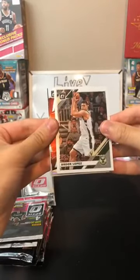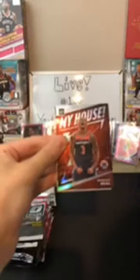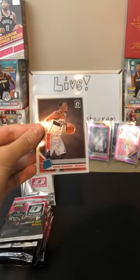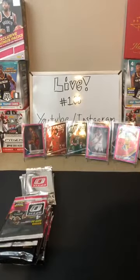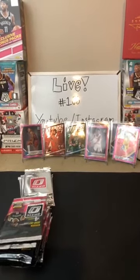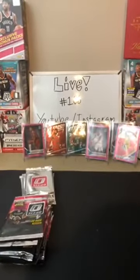Next pack: Brooke Lopez for the Bucks, Bradley Beal holo for the Wizards — here we go Wizards, a holo for you — Tim Duncan winner stays for the Spurs, and Justin Robinson for the Wizards. Let's leave your Bradley Beal up there. Nice holo — good to see more holos.